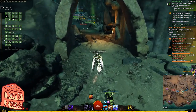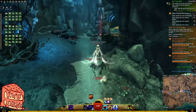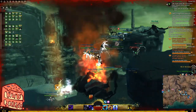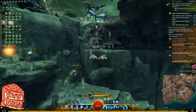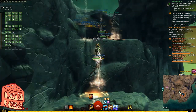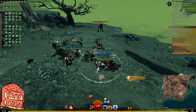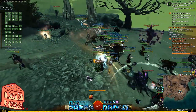As we wrap up, some final thoughts on the Dragonfall meta farm: while the gold per hour is slightly lower than Drizzlewood Coast and requires a wider range of masteries, this map still has strong strengths — a solid gold per hour, flexible loot options with volatile magic, and a wide range of events in a beautiful and fun environment. Hopefully this guide has been helpful — if so, please hit the like button to help with the YouTube algorithm. Feel free to leave any questions in the comments below. Hope everyone's having a great one and we'll catch you next time.